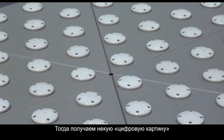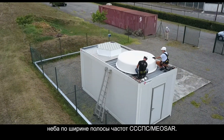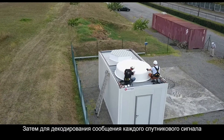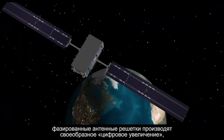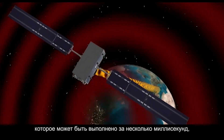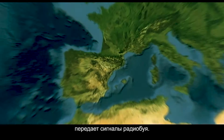Then you obtain a kind of digital picture of the sky in the MEOSAR frequency bandwidth. Then, to decode a message within each satellite signal, the FASAR-ray performs a kind of digital zoom — which can be done in a few milliseconds — in each region of the sky where a satellite is transmitting a beacon signal.